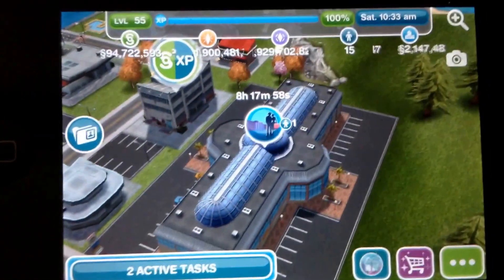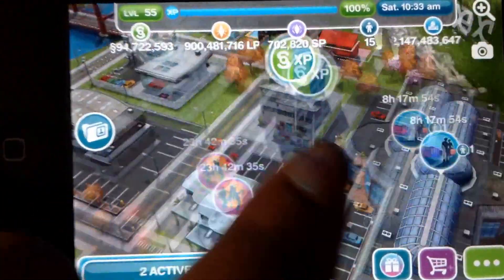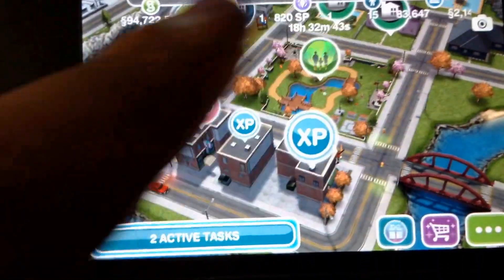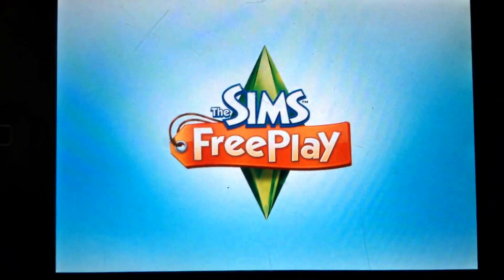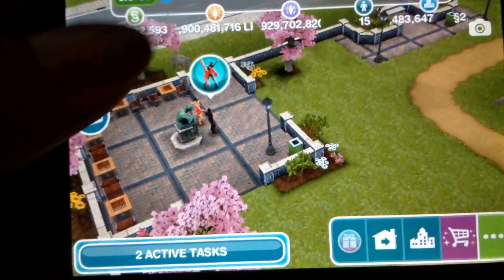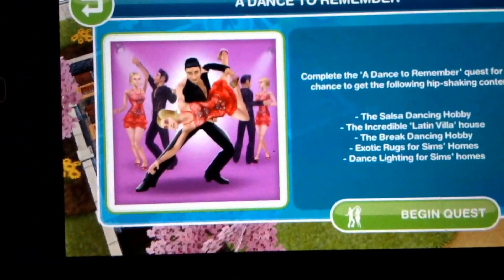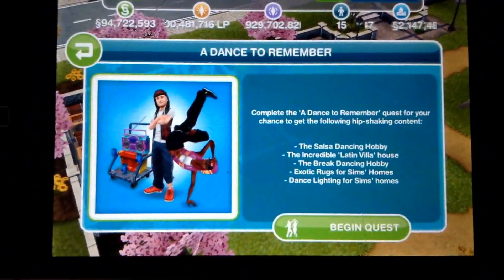For the dance challenge quest, you're gonna want to go to the park and you're gonna see the couple dancing. Click on them — they're right there — and you can begin the quest right there. I'm gonna make a video on how to do this quest, so stay tuned.